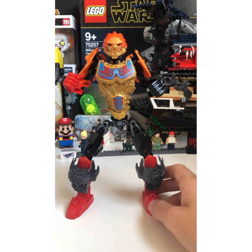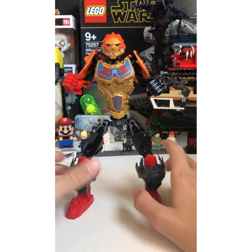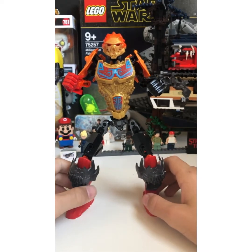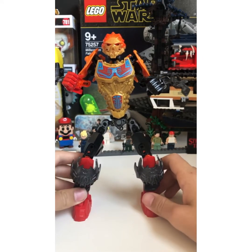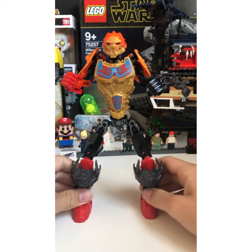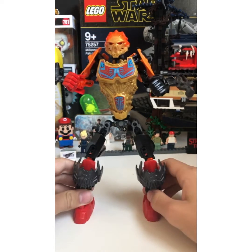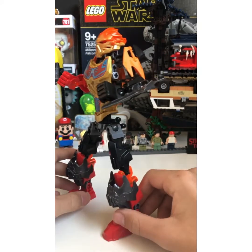He is a Toa of Fire, and his story is that on the island of Okoto, after the Journey to One, the Toa were needed again, so new Toa were summoned — the Toa arrive on the island, find their golden masks and become Toa. And this is Ignis' form.